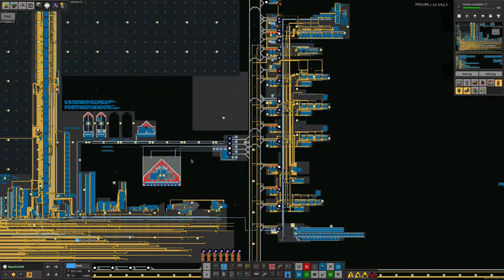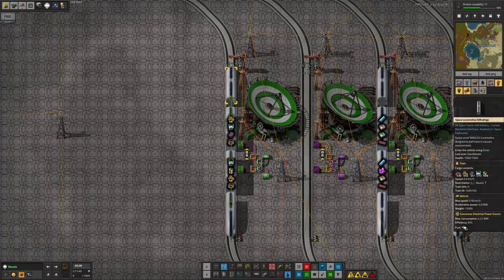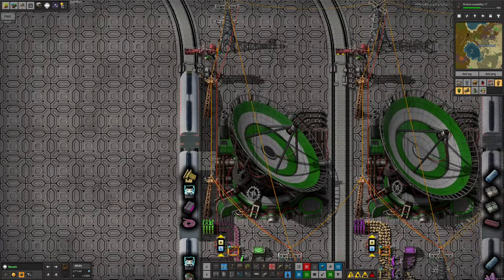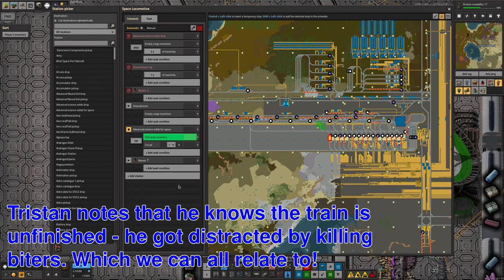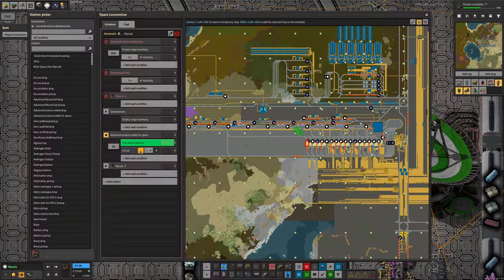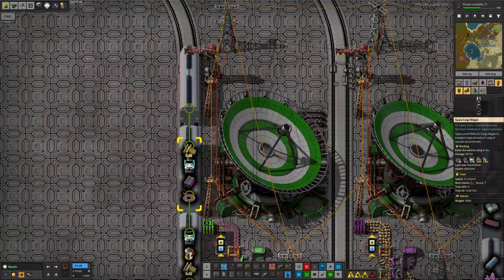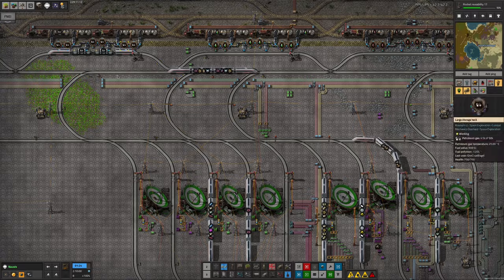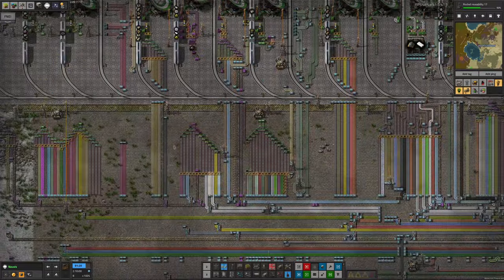Down here we've run out of something required for the Holmium accumulators - we seem to be short of Holmium cable, yet another thing brought up from Norvis. Maybe the train's just a little bit busy. But the system basically works, as you can tell by the number of cards coming down here. The train is not departing - it looks like this hasn't been set up properly. We need a circuit condition: when I equals 16, trigger the train to leave. Setting that will now release the train and we'll have a steady supply of all the stuff we need to make the advanced science packs.